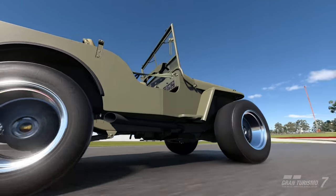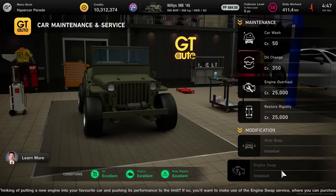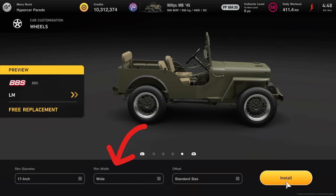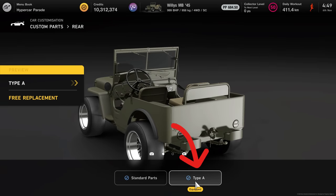Next up is the Jeep. You'll need to go to the Legend Cars dealership and buy the Willys MB45 for 30k. Then go to GT Auto Service, hit a widebody, and then install the Hellcat engine swap. Then in car customisation, go to wheels and install any wheels you like in the sizing shown on the screen. Then go to custom parts and fit front type B and rear type A.